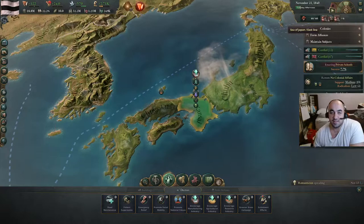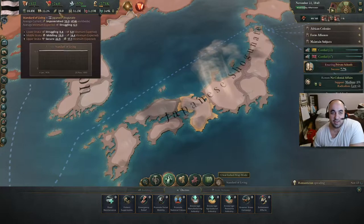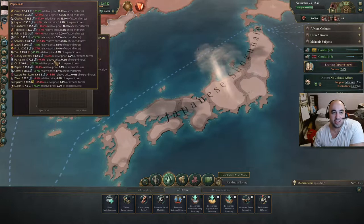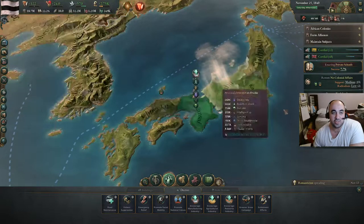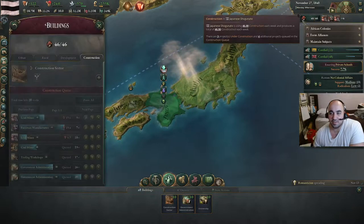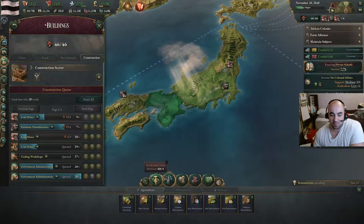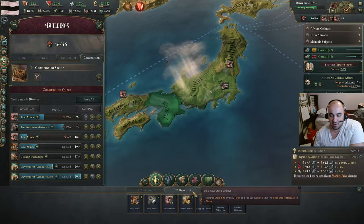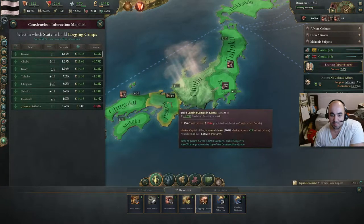Hopefully the standard of living actually rises because we're making the goods cheaper — at least clothes and furniture, and wood eventually. In fact, why don't we put that logging camp at the end of the queue and up the speed a little bit, because you'll kind of always need more wood.